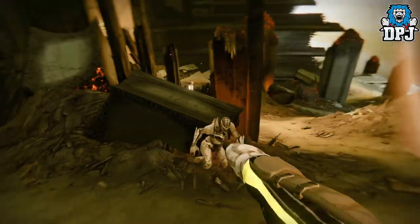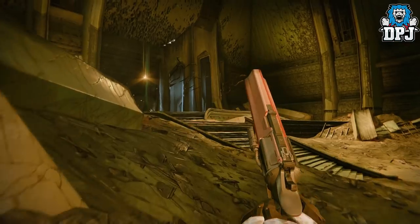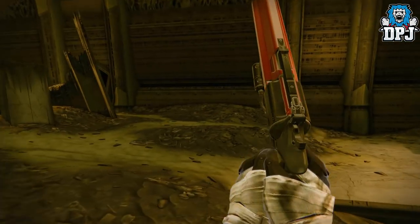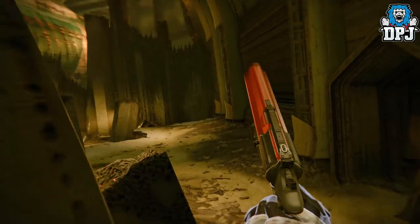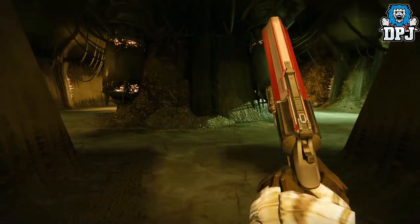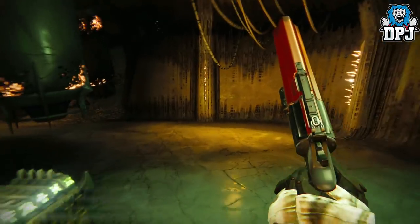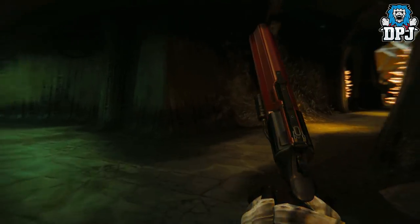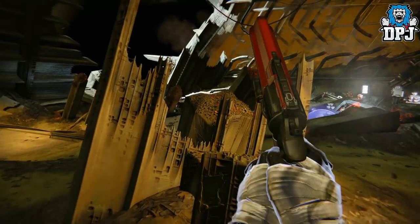From there, Valus Mau'ual and Valus Tlu'urn attempted to overload the Dreadnought's reactor but were stopped by a team of Guardians, as the resulting explosion would have likely destroyed the entire solar system. Cayde-6 mobilised a Guardian to infiltrate the ship and establish a transit zone, allowing other Guardians to access the Dreadnought in an attempt to end Oryx's incursion.